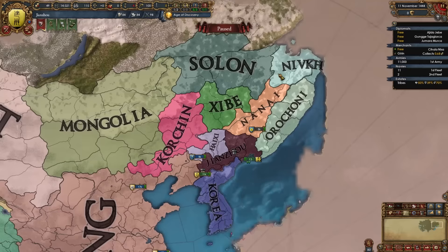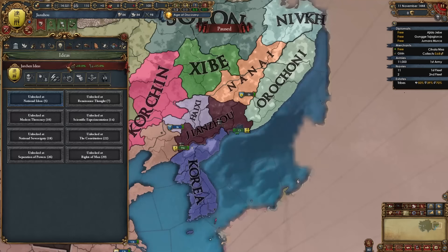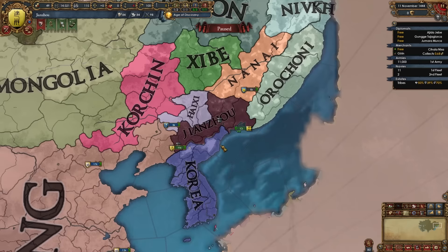By playing as Jianzhou you will be forming Manchu and Qing in no time, dominating your horde neighbors, pushing into Korea, expanding into Ming — which has never been easier because Ming is the weakest it has ever been in this latest update. The national ideas include plus 10% morale of armies and plus 15% national manpower as starters, attrition for enemies, government reform, land leader shock, manpower recovery speed, chance of a new heir, improved relations, possible Manchu banners plus 15%, and minus 10% land attrition.